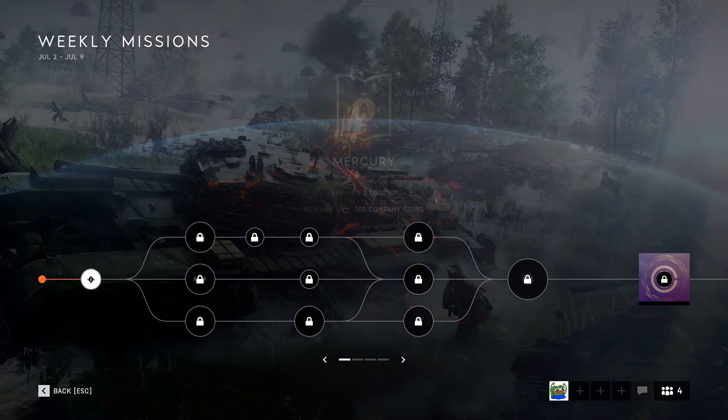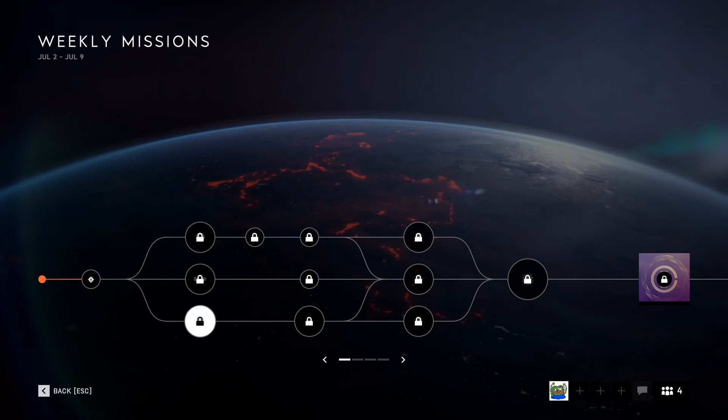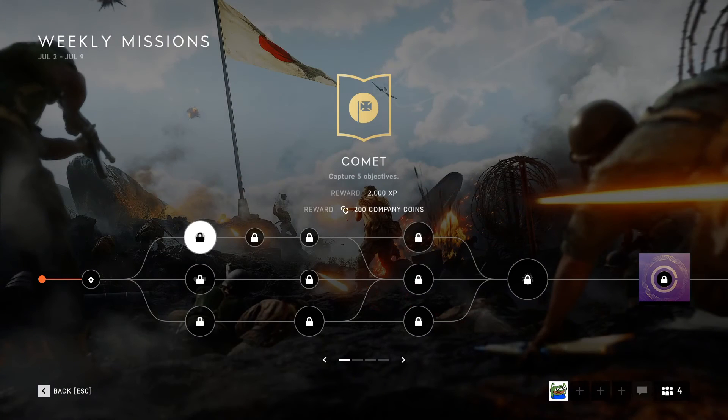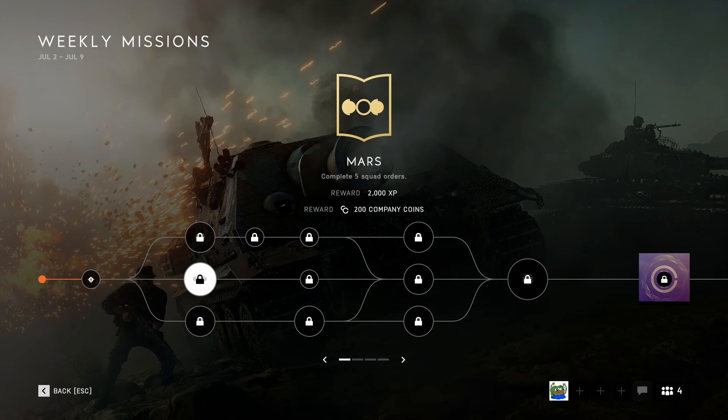The great thing about these challenges is you can do multiple at the same time. Once a point is unlocked it opens up three separate paths. For example, 'capture five objectives' and 'complete five squad orders' can be done together — capturing an objective while a squad order is placed on it lets you work toward both simultaneously, earning a good chunk of XP just by playing the objective.